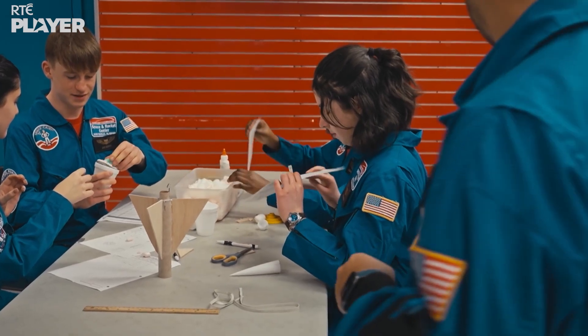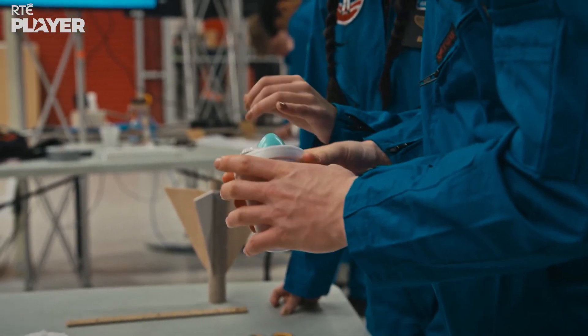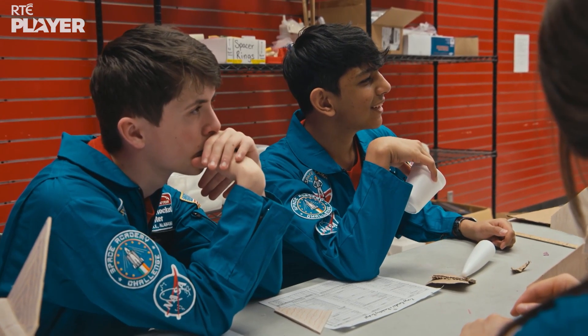One observer notes the rival team seems to be getting on a little bit better because it's a much simpler design. Meanwhile, the other team decided to go with a two-stage rocket — a lot more effort and stress — but they're hoping it'll all be worth it when they build and test their rockets later in the week.